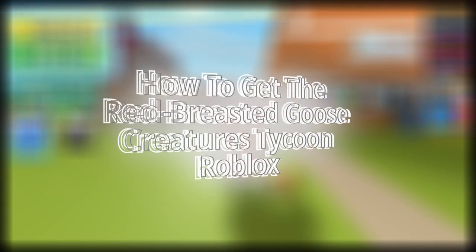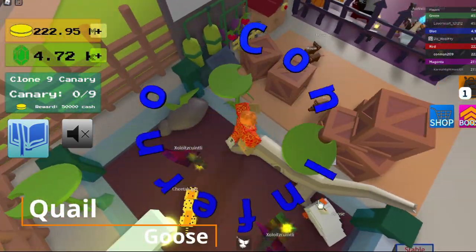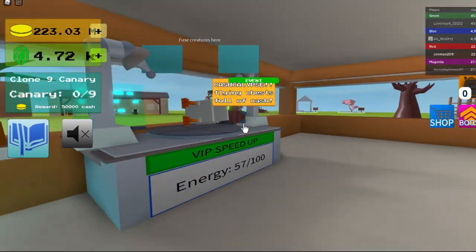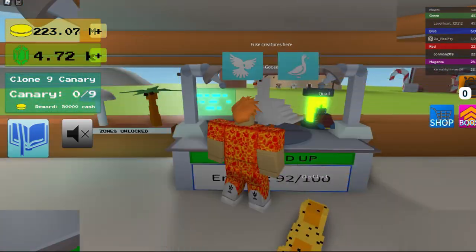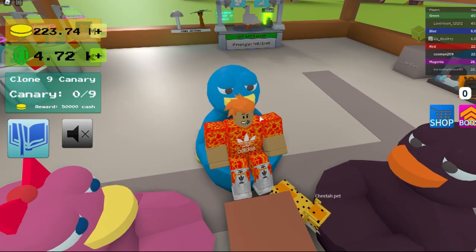Hey guys, I'm gonna be showing you how to get the red-breasted goose. You first get your quail and goose, and then you bring them over to the fusion chamber. The energy is almost done, I'm gonna sit and wait.